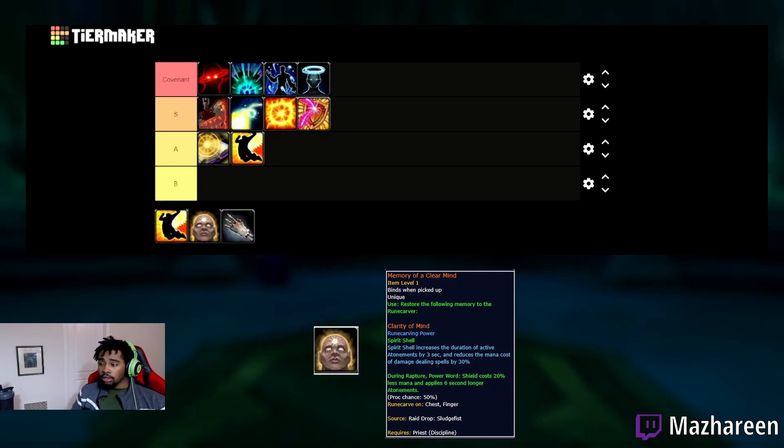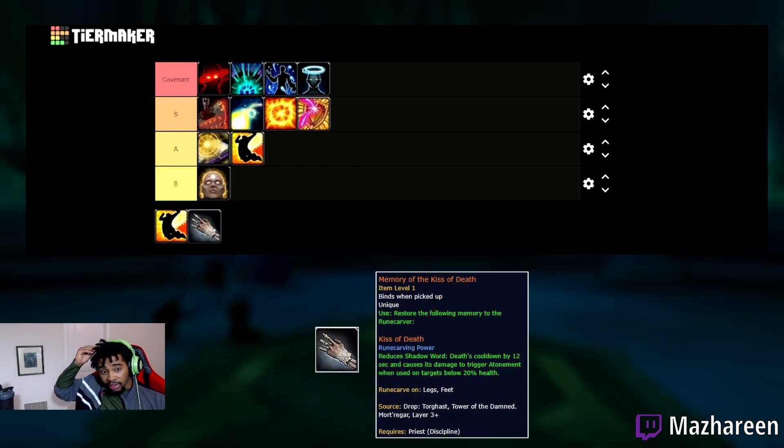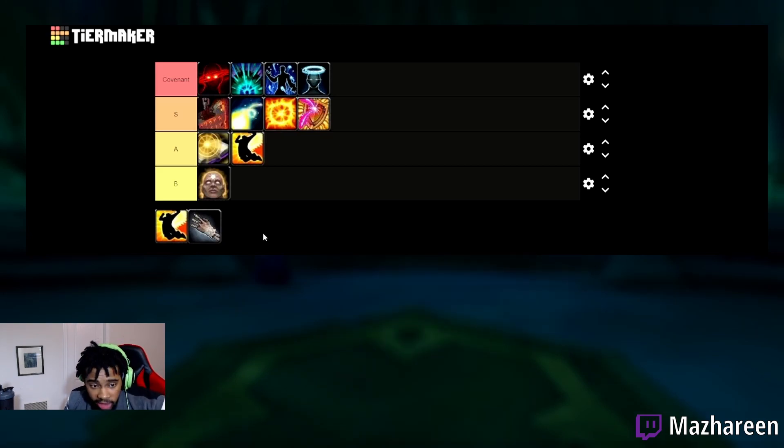Clarity of Mind is a legendary I don't think any Discipline Priest should run. During Rapture, your Power Word: Shield cost is reduced by 20% and Atonement lasts six seconds longer. It's not a bad legendary, but I don't see the point of running it — I'm putting it B-tier. Then we have Kiss of Death, which is the most trash legendary in my opinion. It reduces Shadow Word: Death's cooldown by 12 seconds and causes it to trigger Atonement on targets below 20% health. I would not recommend anyone run this.